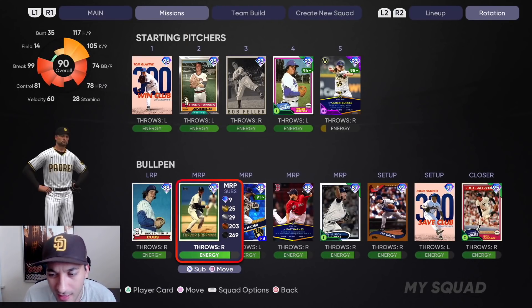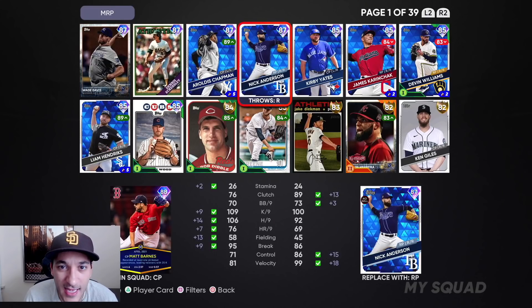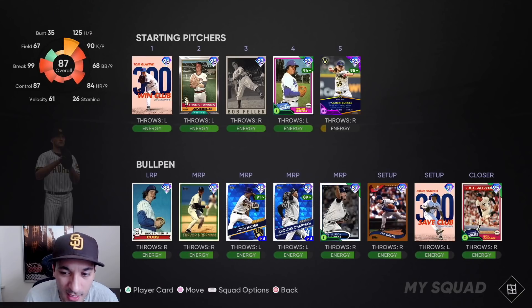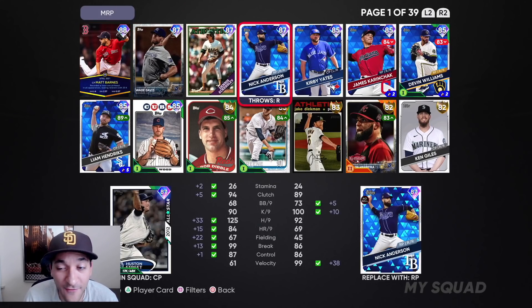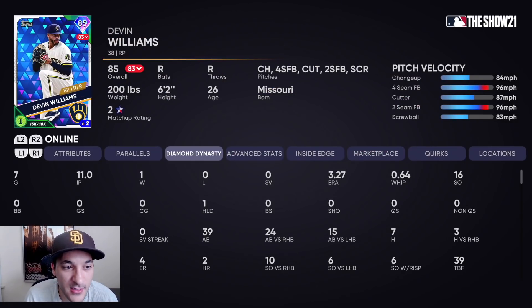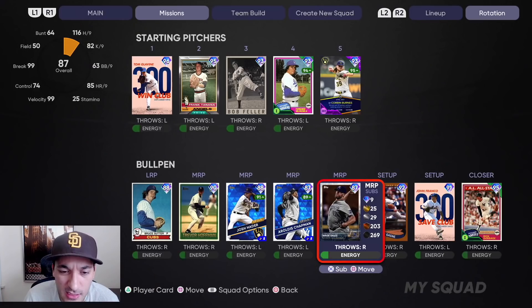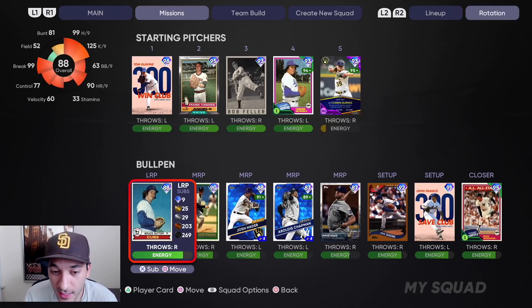Our bullpen looks pretty good — Gossage, Franco, we got Gagne yesterday. I would not use Matt Barnes, we'll probably replace him with Chapman. Devin Williams is a card I really like — in 11 innings pitched, 16 strikeouts all online. Wade Davis is another good card we have. That's pretty much what our bullpen would look like, and it's pretty solid.